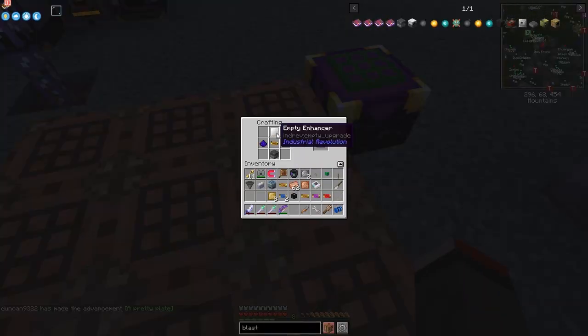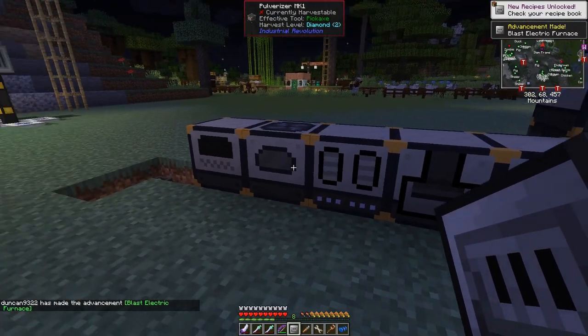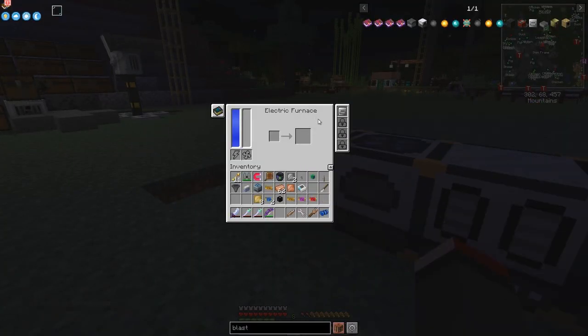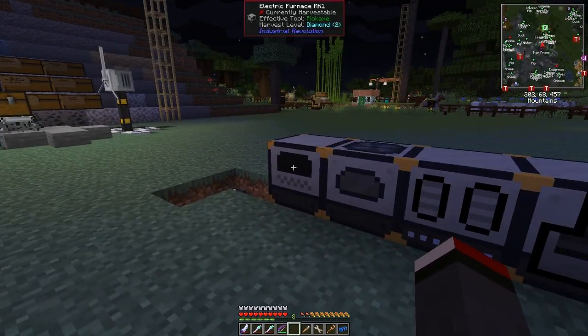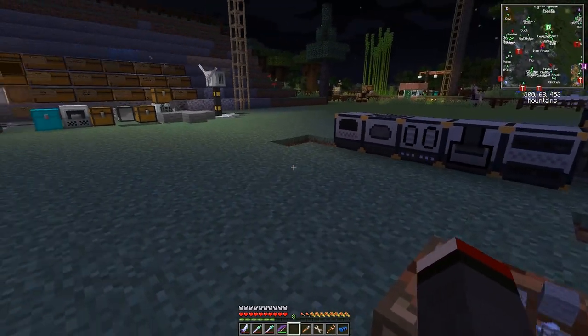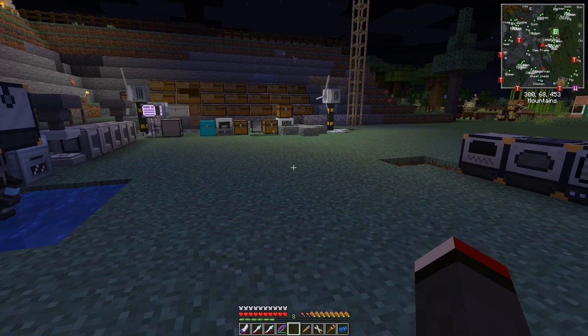We've made the advancement plate. We can put that in here and get the blasting enhancer, then put that into the electric furnace. This now becomes a blast furnace as well — I'm not 100% sure you can do everything with it, but we'll leave it like that. So we've got our machine setup done for today. Let's get on and start with Applied Logistics — I'll be back in a second in the daytime.